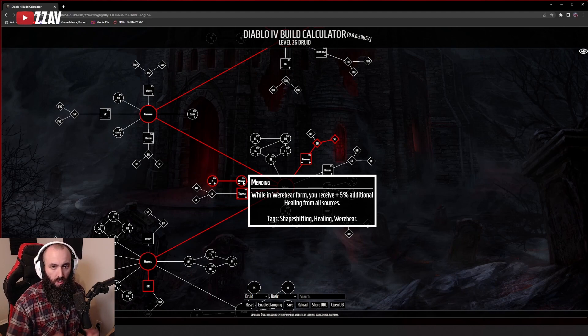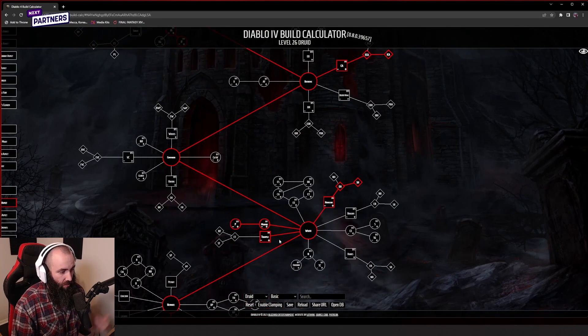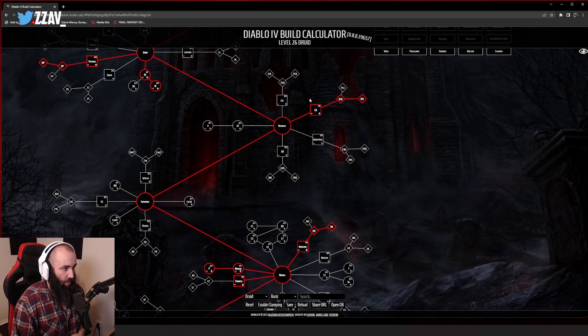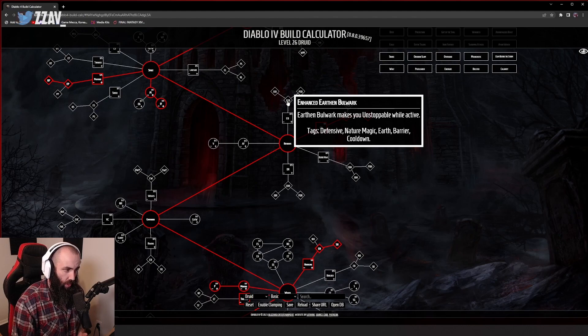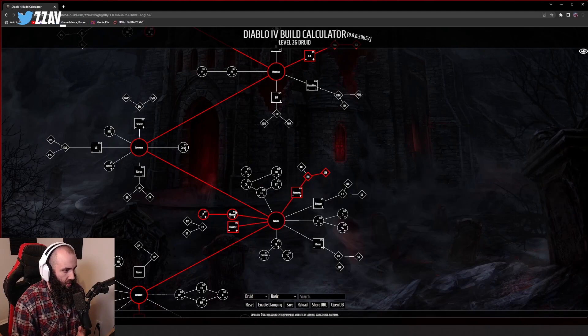You'll take mending here to increase healing received from all sources — potions, everything. If you want to go blood howl instead of cyclone armor, blood howl is a self-heal for 20% of your max life, and mending amplifies that. Blood howl can have very high uptime while mobbing because kills reduce its cooldown. Earthen bulwark provides a barrier based on your base life and can grant you unstoppable while active. Debilitating roar shapeshifts you into werebear and reduces nearby enemy damage by 50% for four seconds, though with so many other sources of damage reduction, diminishing returns are a concern. It can also grant fortify.